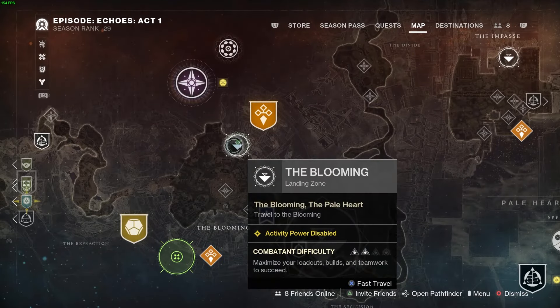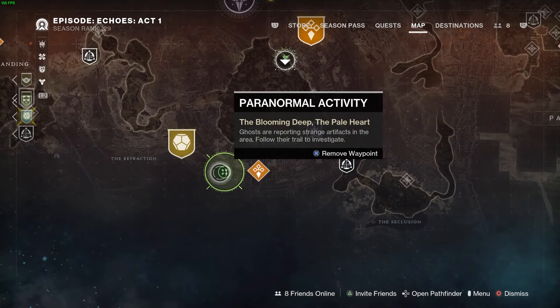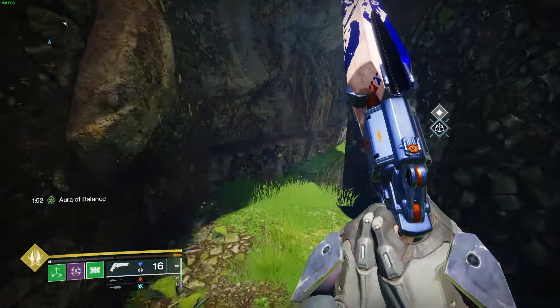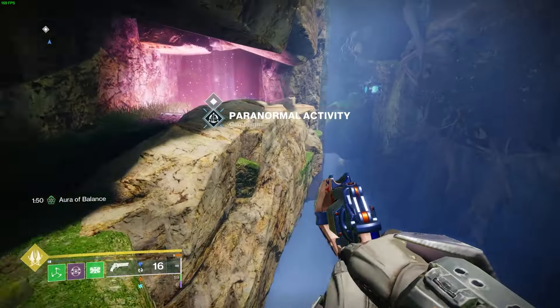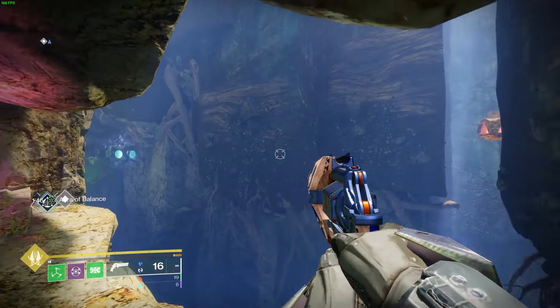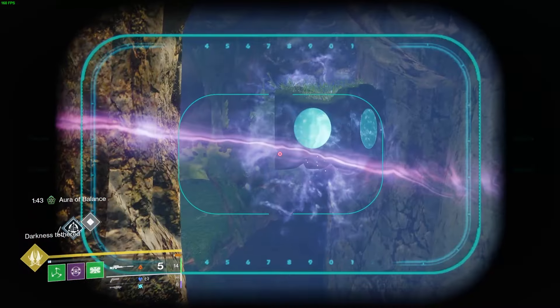The next cube is going to be found in the Blooming deep lost sector. Once you get to the communing with the ghost, run backwards from where you came and by this prismatic aura, stand just beneath this cap and you should be able to shoot both cubes from there.